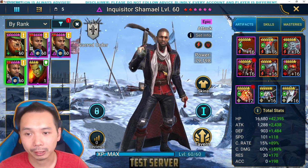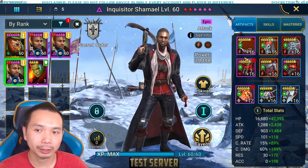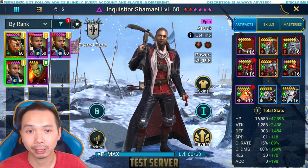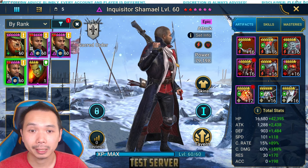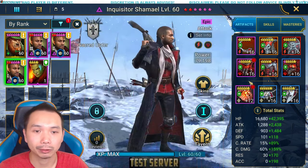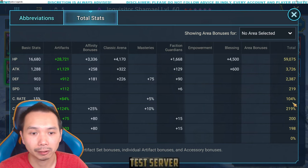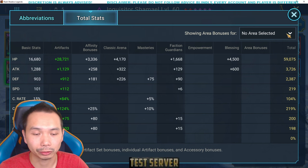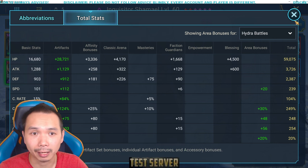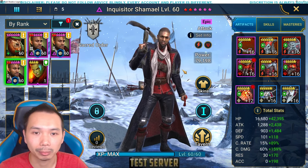So this is kind of like a utility flex build. I have him in a provoke set — he offers some extra provokes. You can also put him in a hex set, which also gives some extra hex. The problem with these sets is that he is a single target champion, so he doesn't necessarily perform super well. But if you need a champion to fill out some of these debuff slots on your team, Shemail can definitely do that. I do have him set up with a revenge piece, which gives a 5% chance to counterattack when he gets hit. So for example, if he gets hit by the Head of Decay, he will counterattack and have a chance to provoke back or hex back. Otherwise, just give him some survivability and some damage stats.